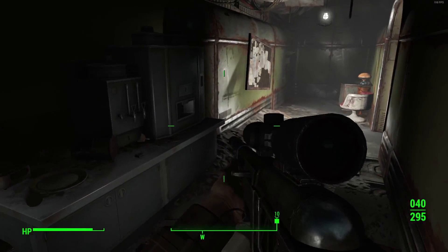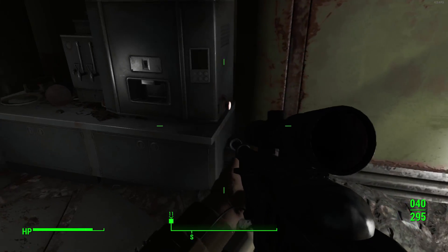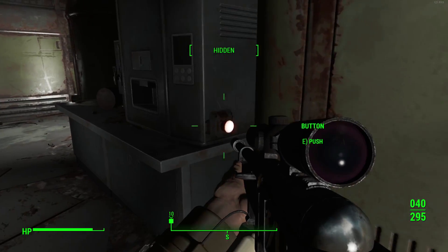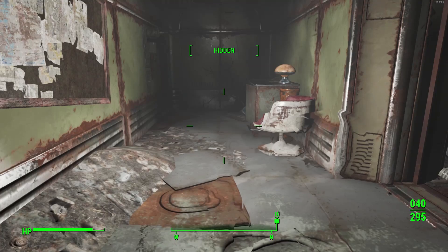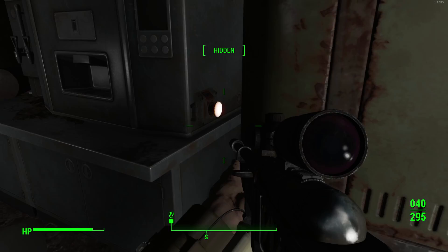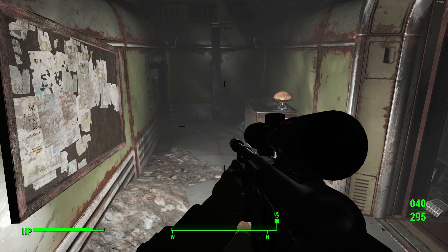Once you've made your way through the door, if you take a right down the hallway, you'll notice there's a machine up against the wall. On the side of that machine there's actually a red button, kind of hidden at the side of it, that you can go ahead and press. Pressing this red button will then open up a secret door at the very end of the hallway.